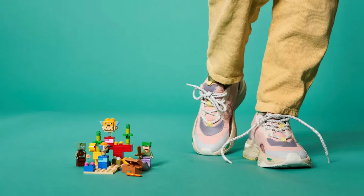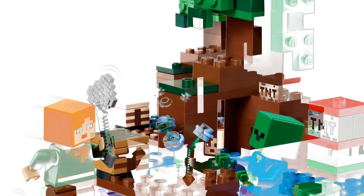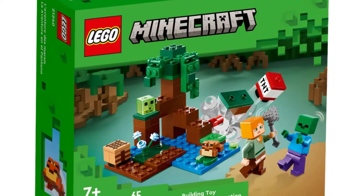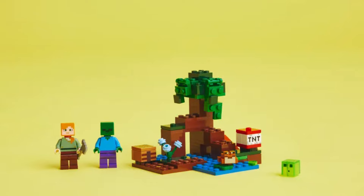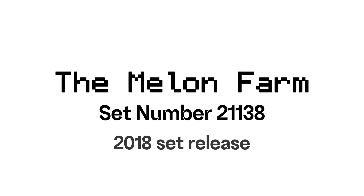The number 3 spot on our list is the 2023 set number 21240, The Swamp Adventure. This set features four Minecraft characters: a classic Alex, a regular zombie, a regular slime, and a brand new mold of a brown frog, which was exclusive to the set upon its release. Alongside the characters, the set includes a crafting table and an axe weapon. The set's design is inspired by a well-designed terrain featuring shallow water, a small portion of dirt or mud, and a very cool-looking swamp tree design. Additionally, this set includes a TNT black play feature. With 65 LEGO pieces and a price of 10 USD, earning a rating of 8 out of 10.